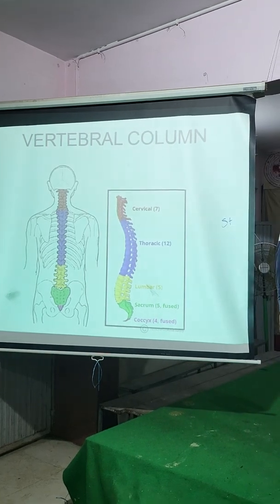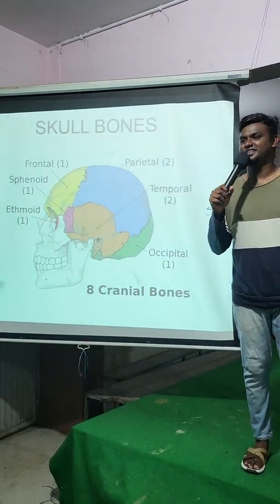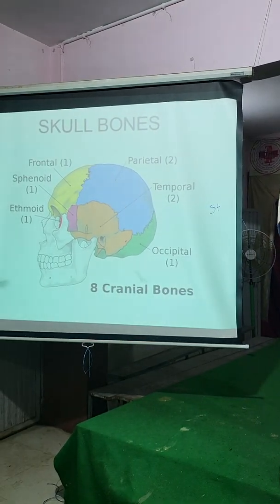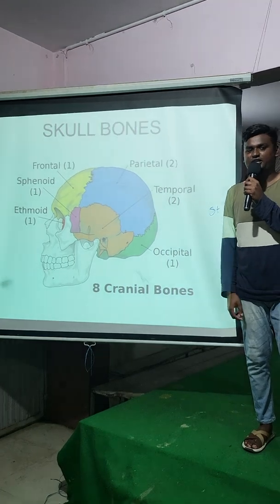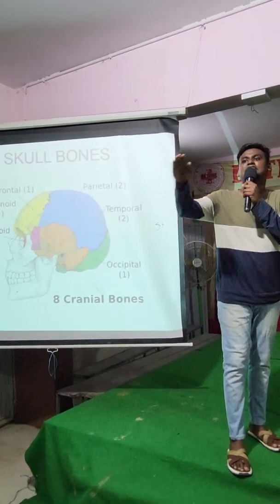All of you touch your frontal. Next is parietal. After parietal comes your occipital. After occipital it is temporal. After temporal it is sphenoid. After sphenoid it is ethmoid. These are your cranial bones.